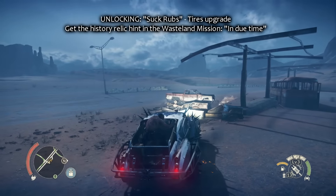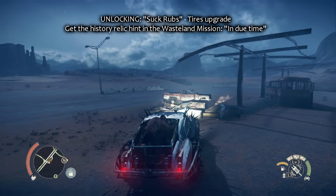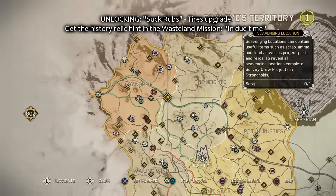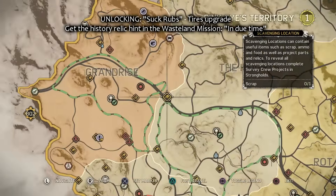Hello everyone! This is the guide on how to unlock the SUGROPS tires upgrade. It is here in this scavenging location, and you get the hint from Pink Eye from the Wasteland mission in due time. You get a history relic with a picture on it and it shows you roughly where it is.